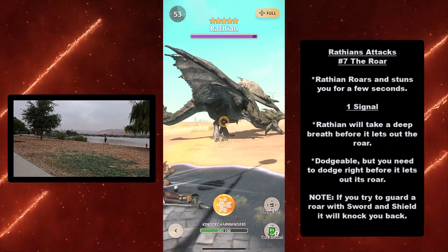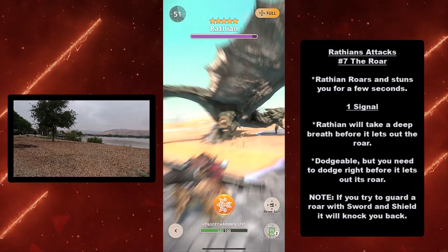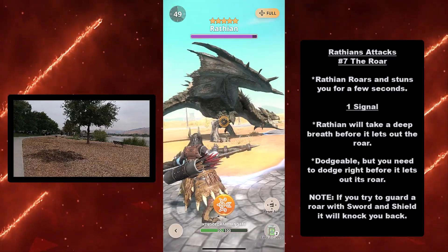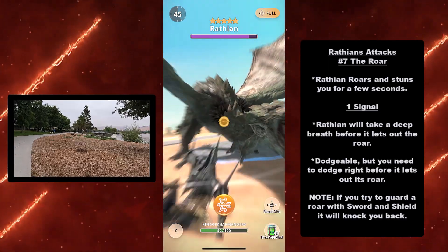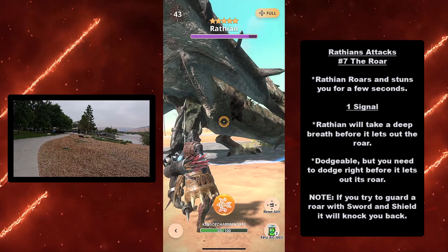At number seven we have the roar. Wrathion roars and stuns you for a few seconds. Its signal is that Wrathion will take a deep breath before it lets out the roar. It's dodgeable, but you need to dodge right before it lets out its roar. Note: if you try to guard a roar with sword and shield, it will knock you back.